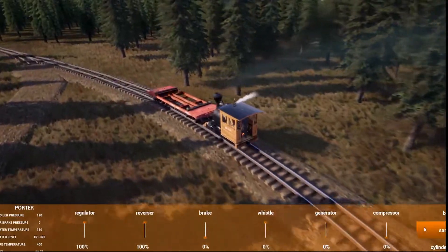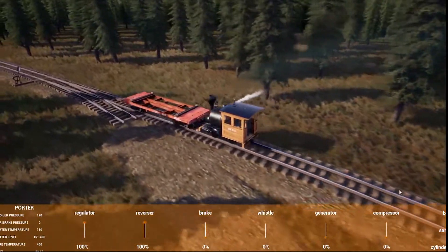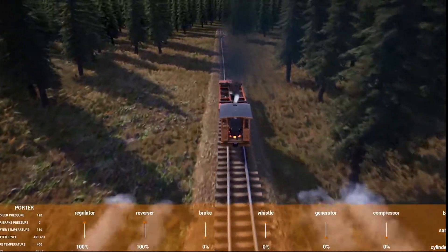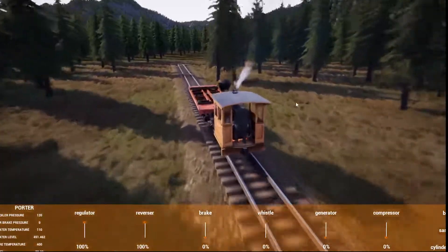We don't have a generator compressor on this. If you're going up a steep hill you can use sand. Your bellows and cylinder cocks make it look nice for the steam, but they don't have any functionality in the game right now. And in the event you end up crashing...